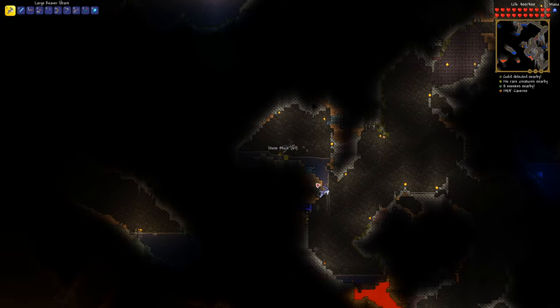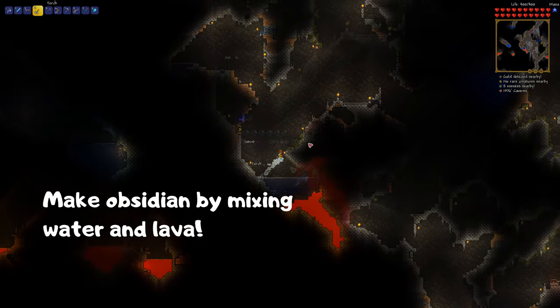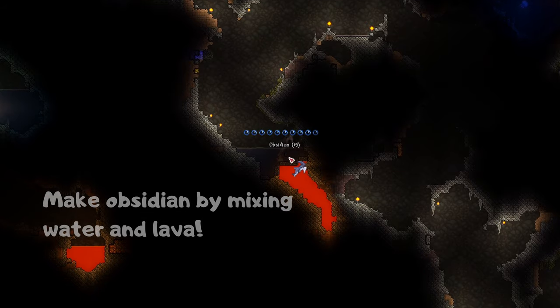Now let's get some obsidian, which is necessary for mining hellstone in the underworld. Just direct a pool of water into some lava. When they mix, you get obsidian. Mine that up if you can, you will need quite a lot of it eventually.